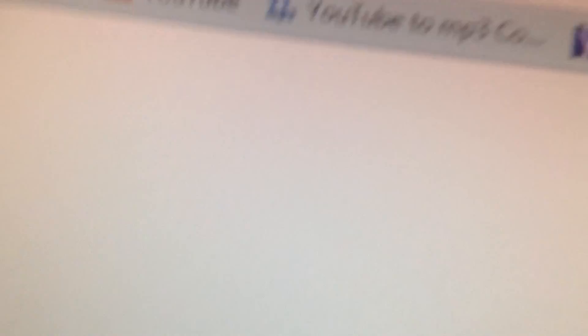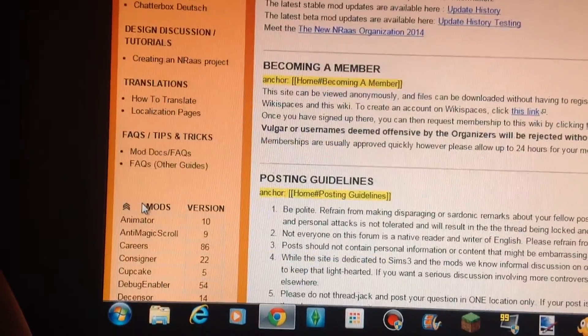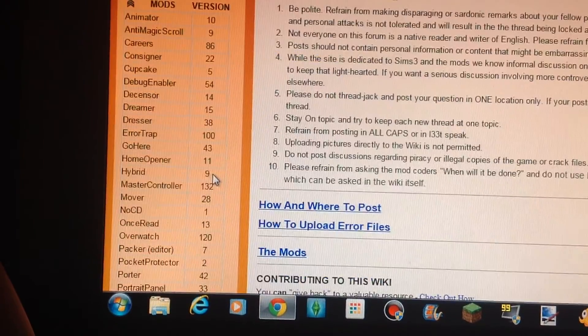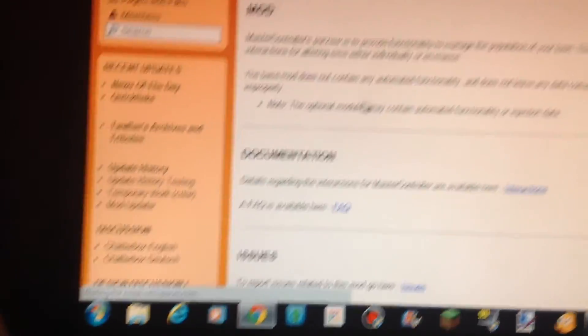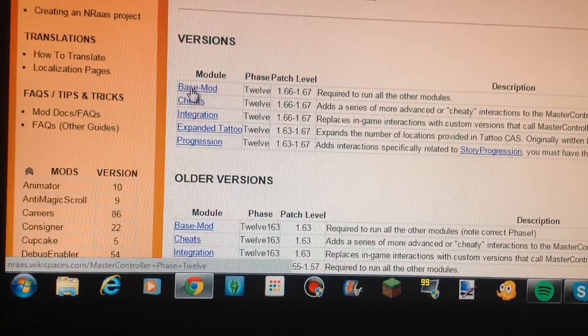I will give the link in the description below, so you don't need to look right now — I'm going to put the link in the description later. The link will take you to this page right here. Follow my mouse and go down to Master Controller.